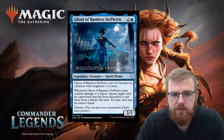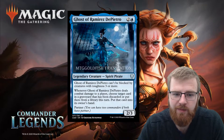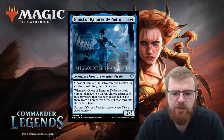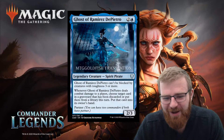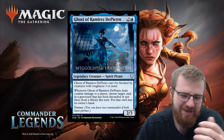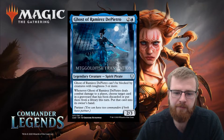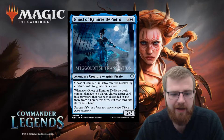Another blue partner on the other end of the spectrum — Ghost of Ramirez de Pietro. This is an MTG Goldfish translation so it may not be entirely accurate, but it's a two and a blue, two-three spirit pirate. Can't be blocked by creatures with toughness three or more. Whenever this ghost deals combat damage to a player, choose target card in a graveyard that has been discarded or put there from a library this turn, and put that card into its owner's hand.